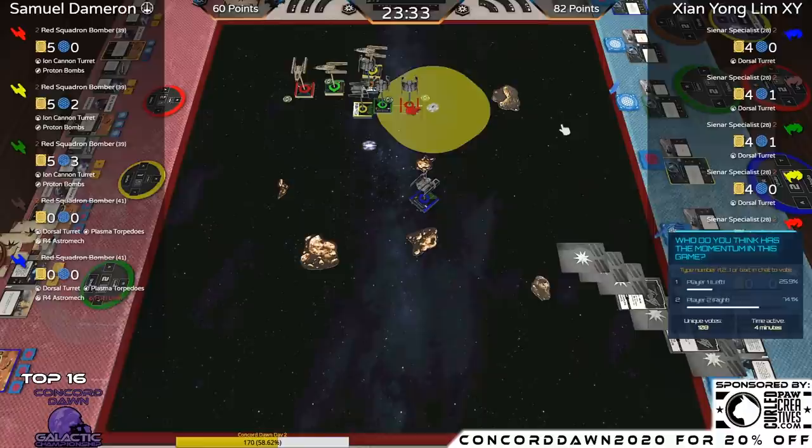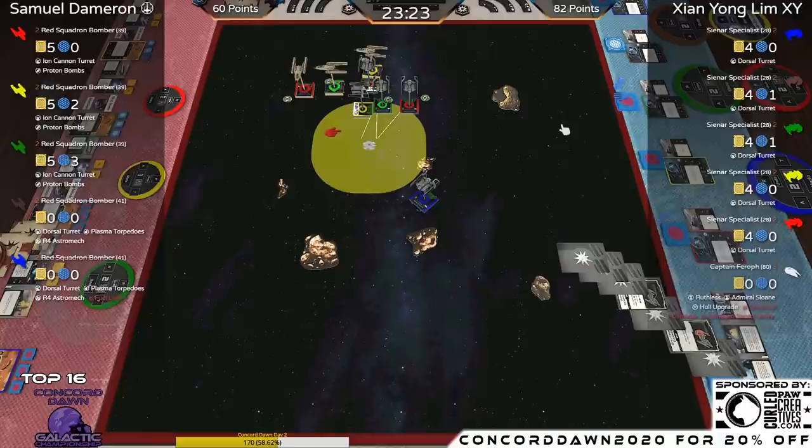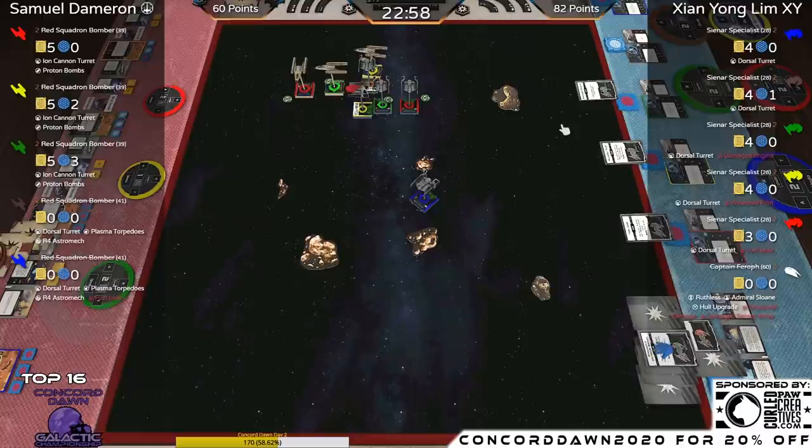Range two to Green and Yellow — shield and a shield. Crits on three of the Aggressors from the Proton Bomb: Red TIE Aggressor gets a Fuel Leak, Yellow TIE Aggressor gets Wounded Pilot — possible stress after taking actions and damage, increasing difficulty of hard turns — and Green TIE Aggressor gets another crit card. All three are one away from half points. Yellow and Red still have one Proton Bomb each remaining.